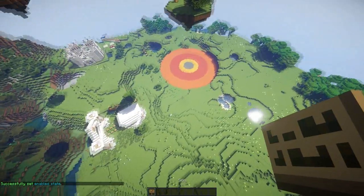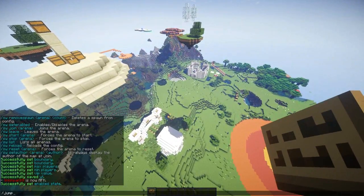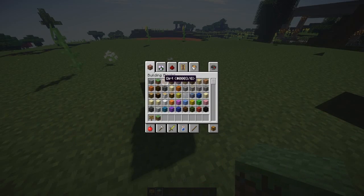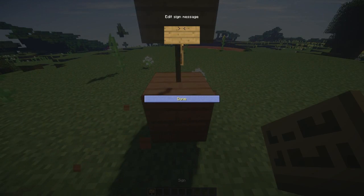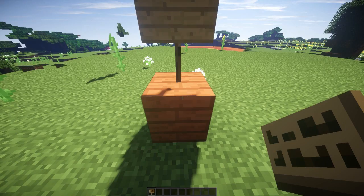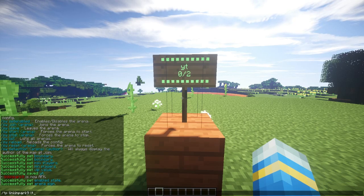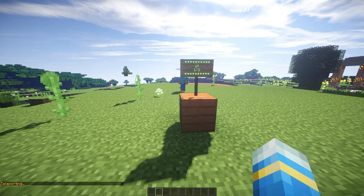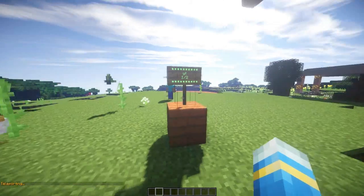All we need to do now is set a sign in the lobby, which is somewhere down here, and that's very simple. Use acacia wood. Put 'skywars' on the first line and 'YT' on the second line to form a sign. You can then teleport your friends through the sign — and there we go, he's been teleported.